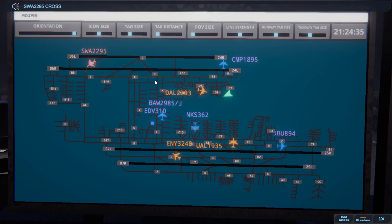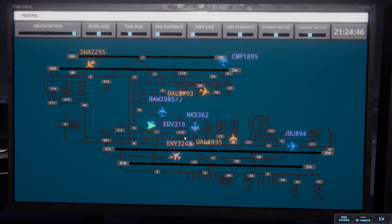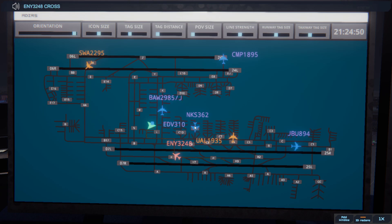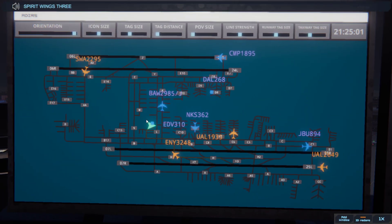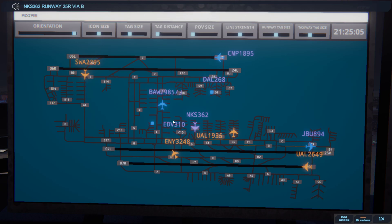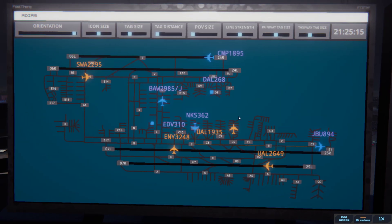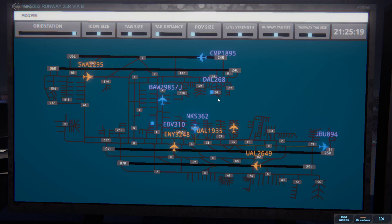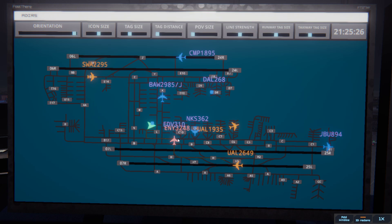Southwest 2295, cross runway 24L. Cross runway 24L, Southwest 2295. Envoy 3248, cross runway 25R. Cross runway 25R, Envoy 3248. Los Angeles ground, Spirit Wings 362 ready to taxi. Spirit Wings 362, runway 25R via Bravo. Runway 25R via Bravo, Spirit Wings 362. Let's check — Alaska's got some space, but I think we're okay. Los Angeles ground, Delta 268 with information alpha, requesting push and start. Delta 268, pushback approved, expect runway 24L. Ground, 24L, pushback approved, Delta 268.